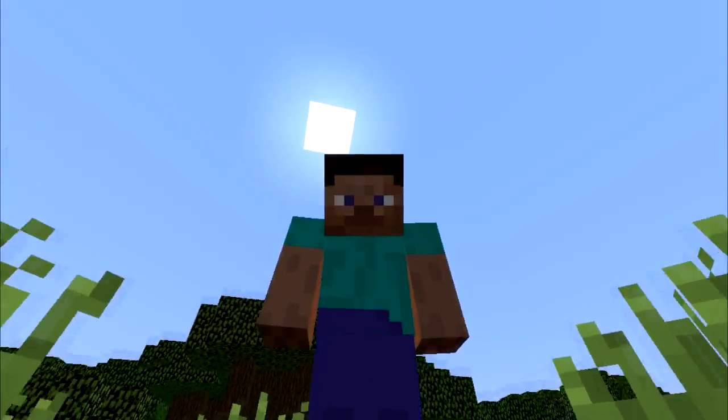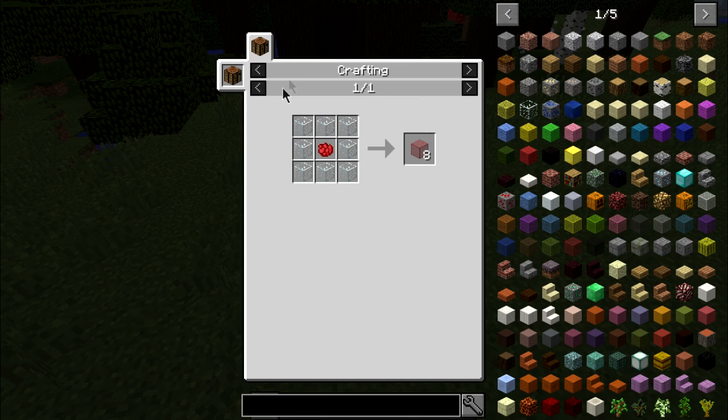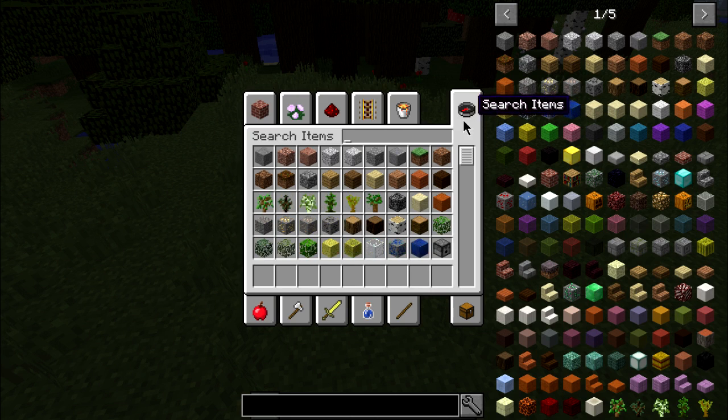It's called Just Enough Items — that's the one I have. This is what it looks like right here. Basically, you have everything here. As you're going to see, it tells you the recipe. So redstone stained glass on the circle with the rose red in there, and then you get redstone stained glass. And then to go back to that, let's press E.